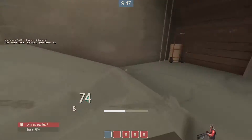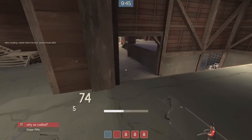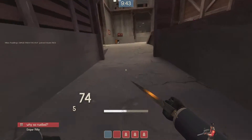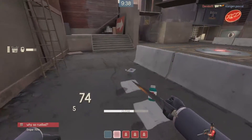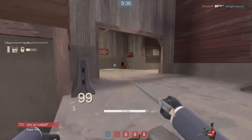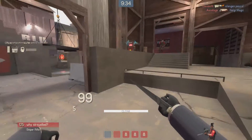So I pick up some health and I go back in. I decloak, I check where the engineer is going — he's picked his gun up. So I go and sap his dispenser. I go in, there's no one around so I don't bother cloaking here. Suddenly I see a sniper so I decide to chase.